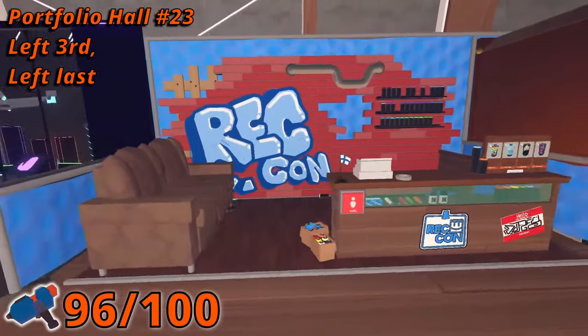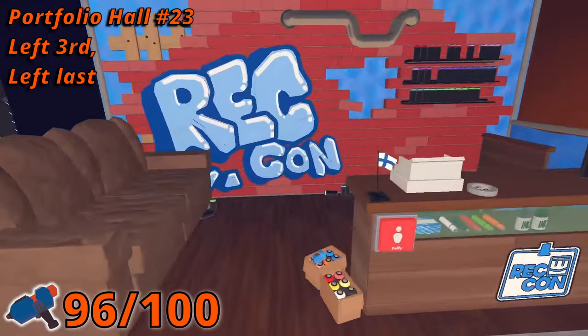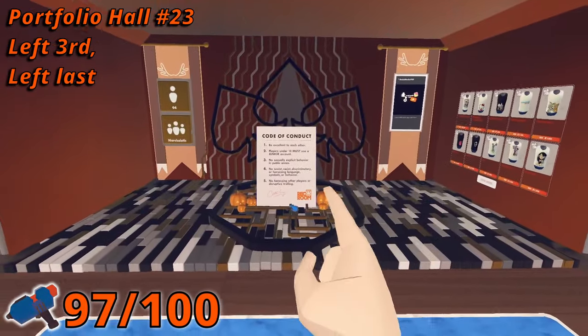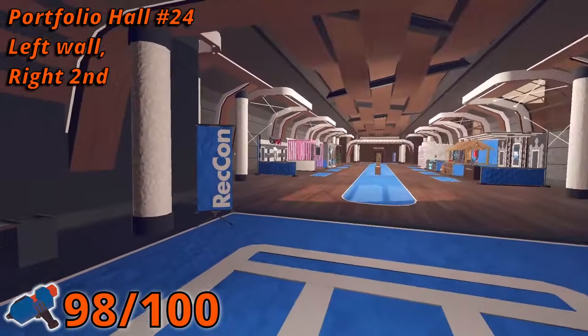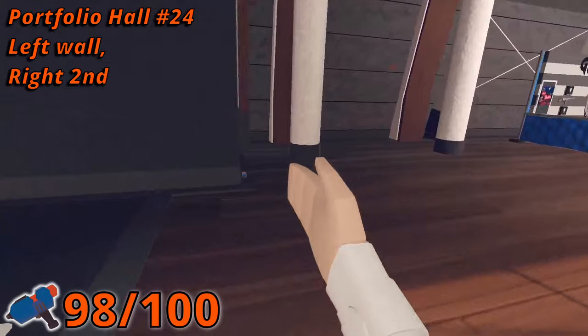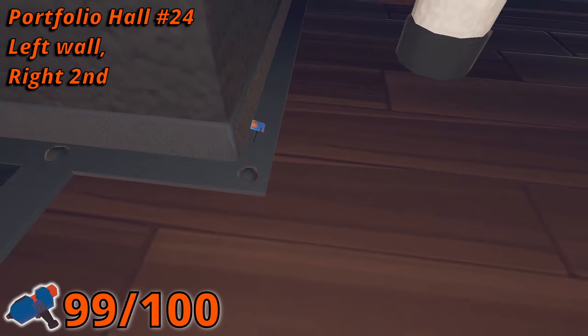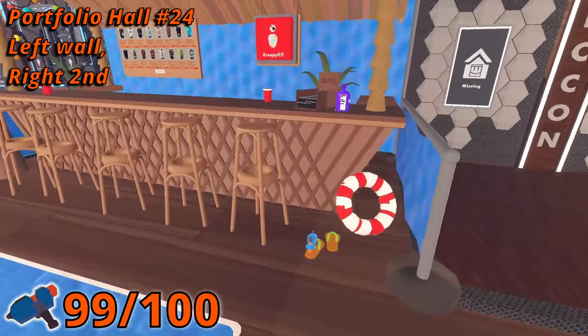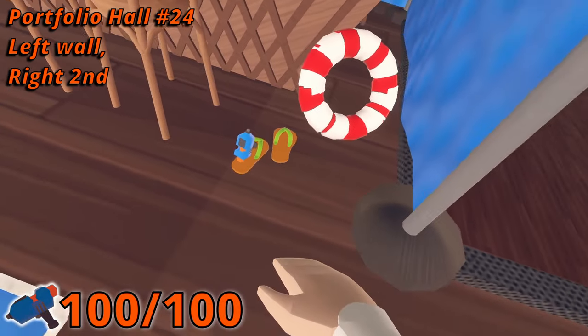In room 23, in the third booth on the left, a Maker Pin is in a box of paint cans on the floor. Number 50 is next to that booth, right in front of the Code of Conduct. And finally, room 24 — before you go to the booths, you'll find a Maker Pin on the left up against the wall. And lastly, number 52 is in the second booth on the right, on the floor on top of a flip-flop.